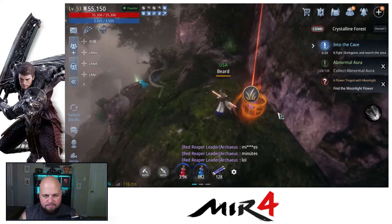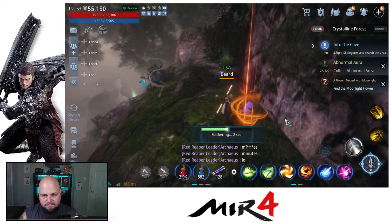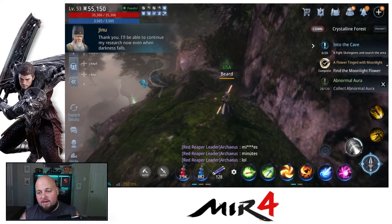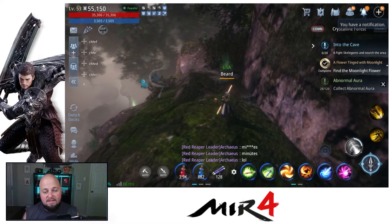Come on, jump — there we go, there it is up here. So you can hop all the way back here, keep hopping till you get up here, and then this should be it. That's where you find the moonlight flower.